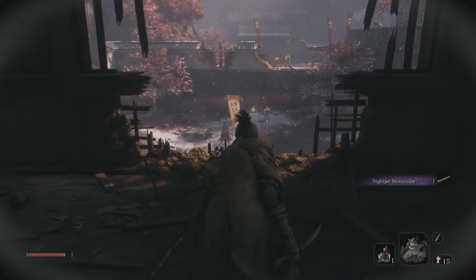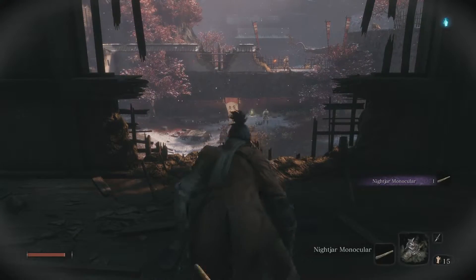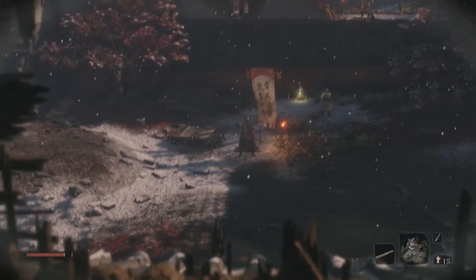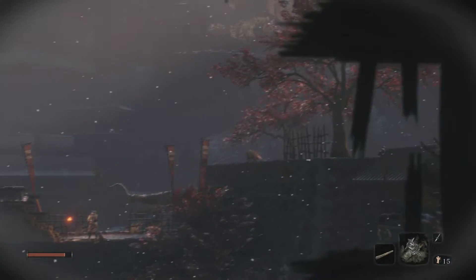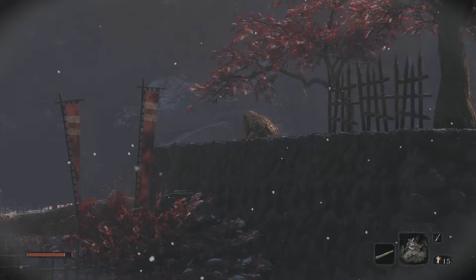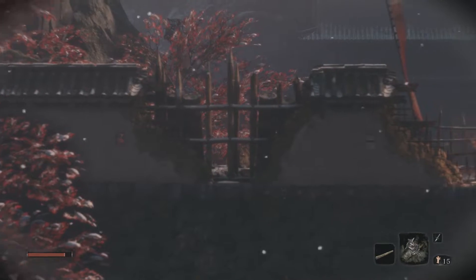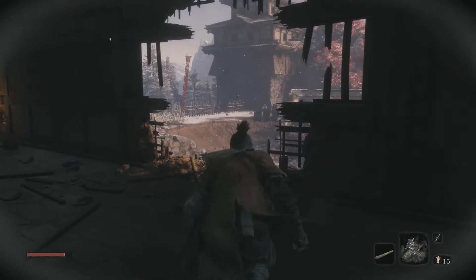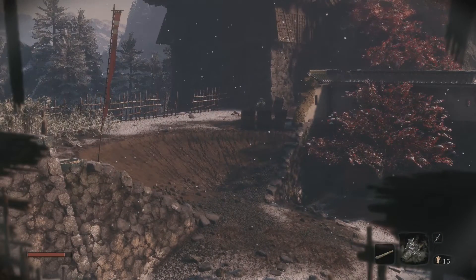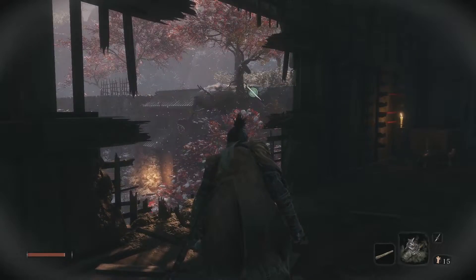With the Nightjar Monocular, we can have a quick peek at this battlefield before we leave. All it does is basically zoom in. There's a boss, and there's another enemy standing nearby. That guy over there has a gong — he doesn't fight you, but he rings the bell to warn everyone. There's an enemy behind that wall, and I think there's a second one too. It's a little full in this area.